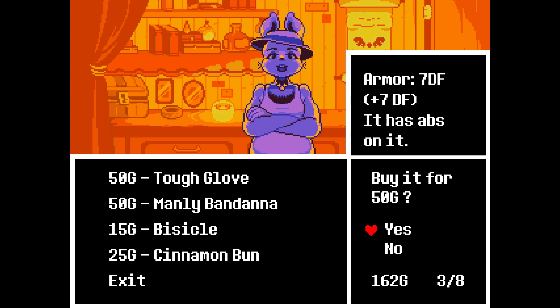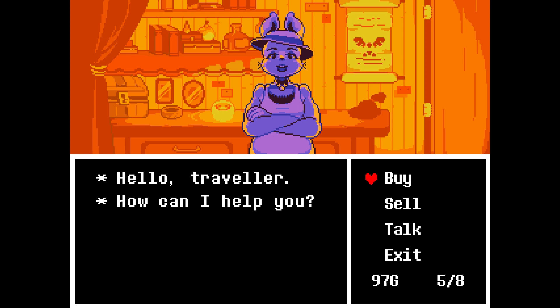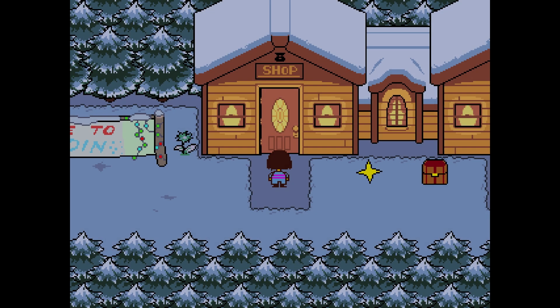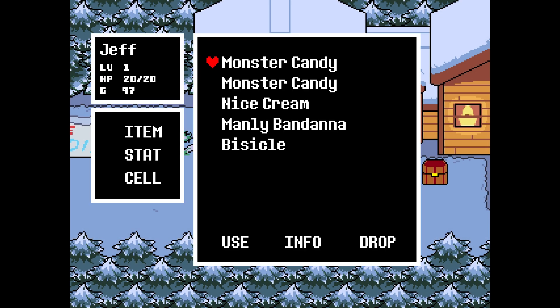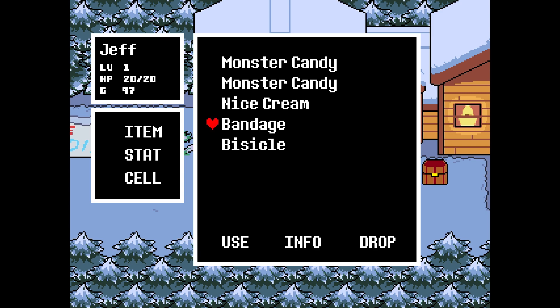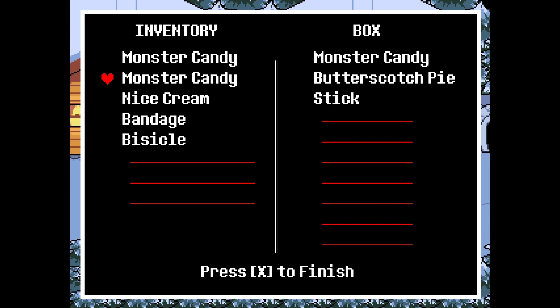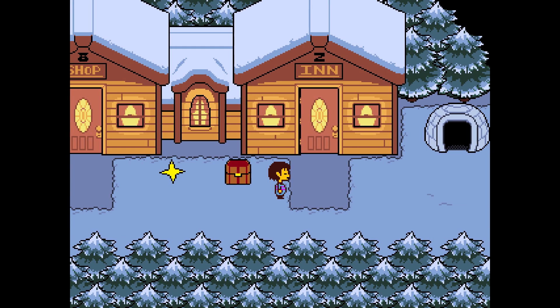Should we get that? Let's get the bandana. So they both heal 22? Or maybe there's like two of them there or something. I think this is probably the best one, let's just buy one of those, there we go. And none of them ever, ever buy stuff from you. So item — manly bandana. We'll equip that. What did we get rid of? The bandage, yeah. Let's just put that in a chest — the box, sorry. There we go, now we've just got recovery items in there, which is great.